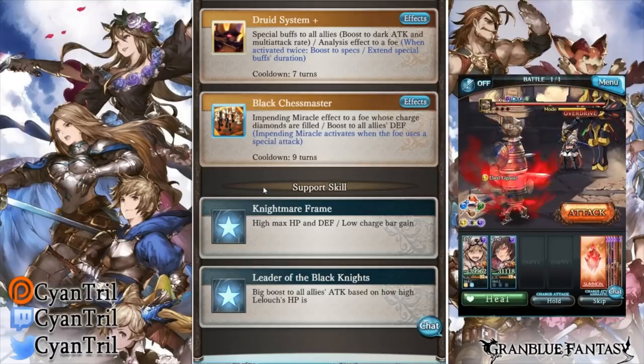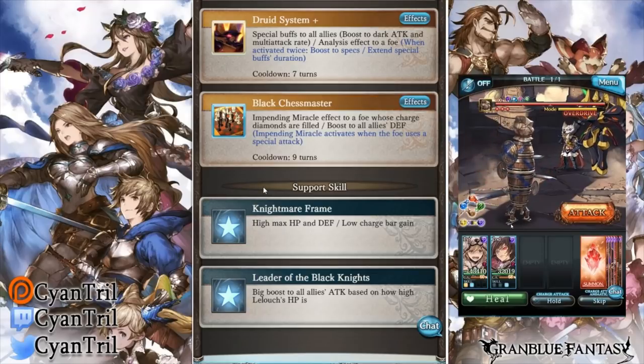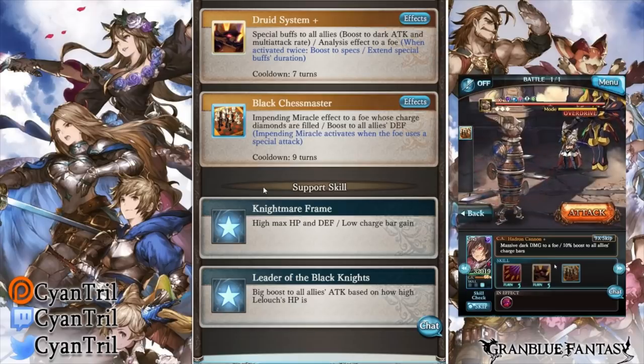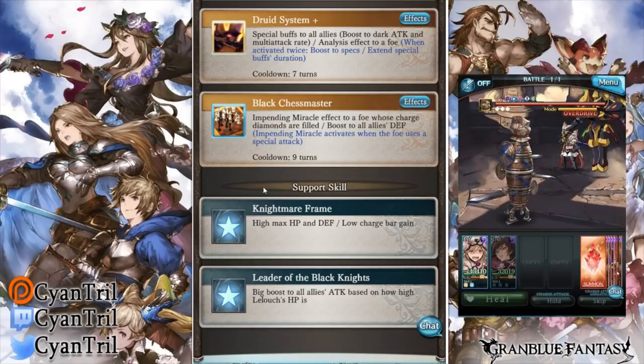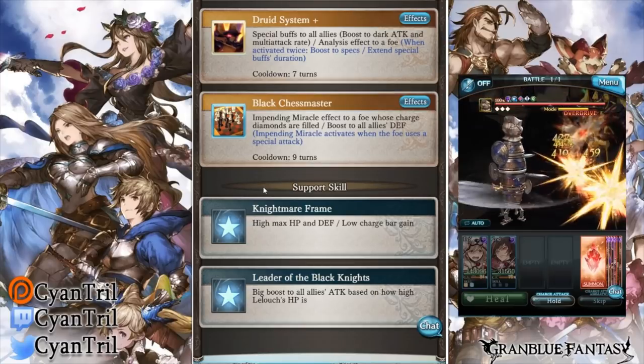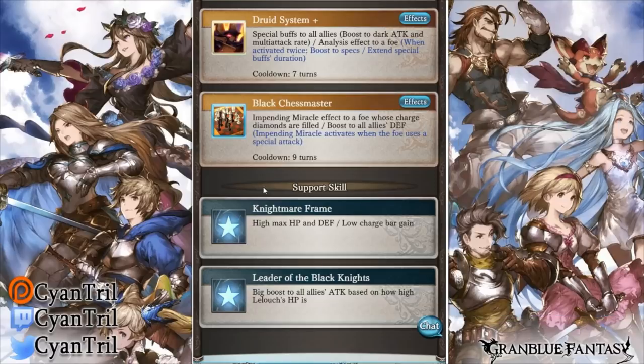One thing I have a problem with is the skill boosts all allies' defense. I felt that should have been armor. I think it may have been too strong for a free-to-play character, but that's just me. I know you might say 'it's a free-to-play character, who cares,' but I want Lelouch to be good — really good. I'm biased, I'll admit it.